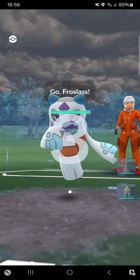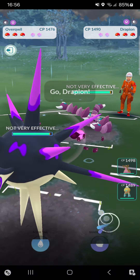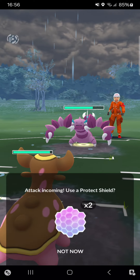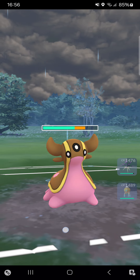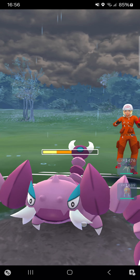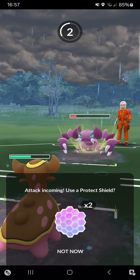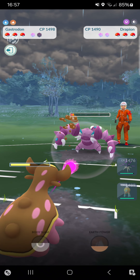Second match of the second streak against a new opponent. Starting Overquill into Froslass — Overquill can pretty easily handle that. She goes for — oh, Trapinch! That means I can bring in Gastrodon. I'm just letting this Crunch go in, hopefully not getting a defense drop. Crunch — I can tank it. Getting a defense drop though, that's not good. Pretty painful. Going for Body Slam at least.